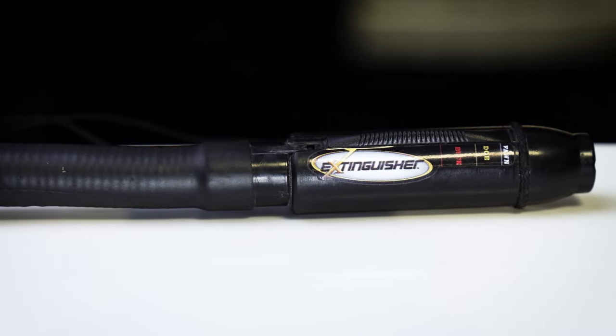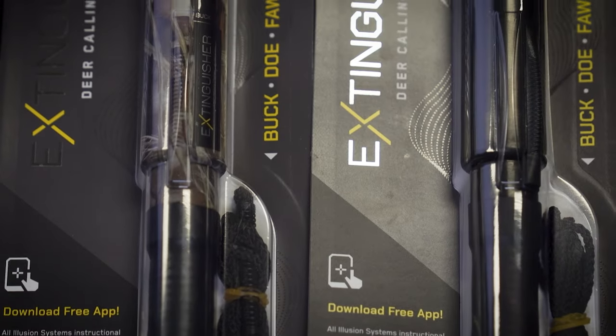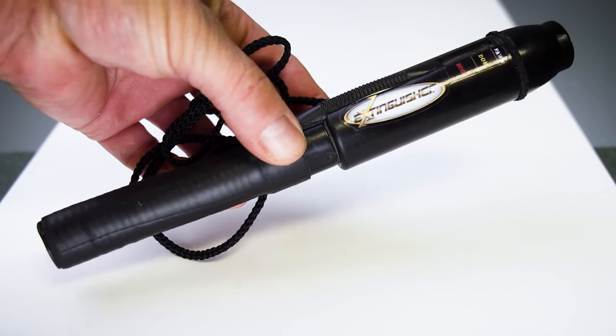Hey everybody, it's Matt here with TRS Live, and I am so excited today to talk to you about the Grunt 2 from Illusion Game Calls called the Extinguisher. The really cool thing about the Extinguisher game call from Illusion is it's the one call to do it all — with just a simple slide of this modular slide.